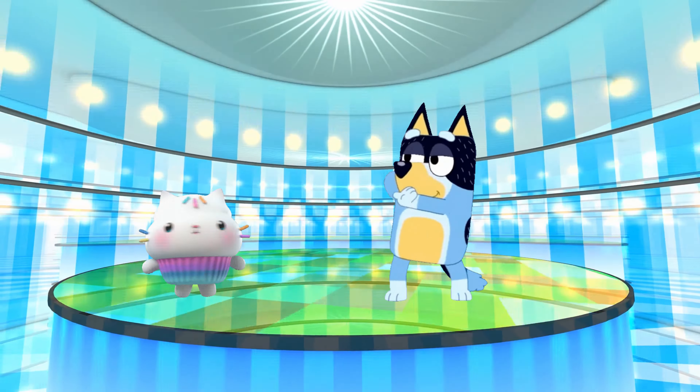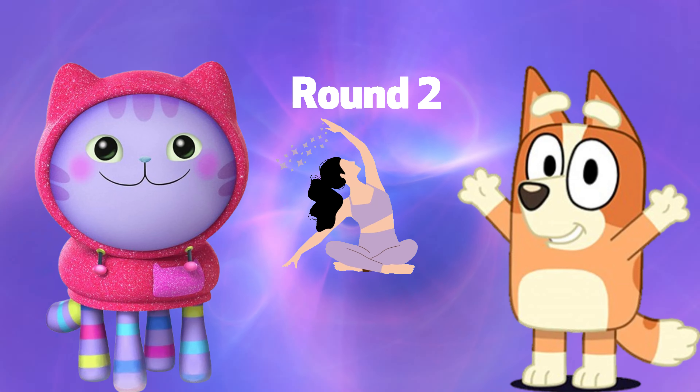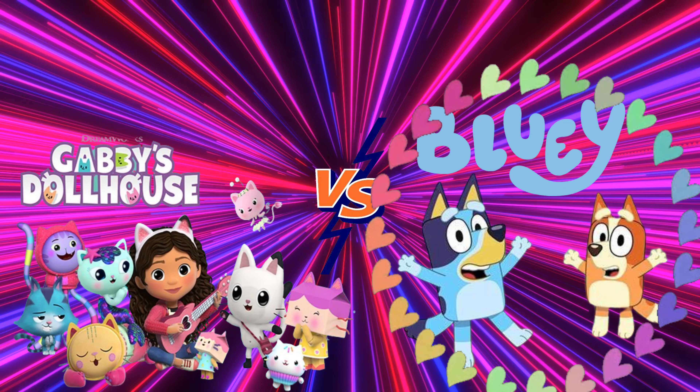Round 2: DJ Catnip vs. Bingo. Do the yoga pose to reveal who won that round. And the winner goes to Bluey.